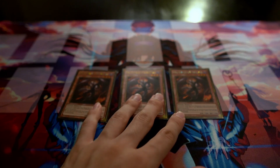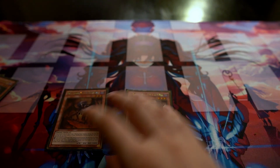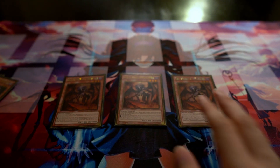First up, triple Farfa — honestly the best interruption in the deck out of the Burning Abyss monsters. When he's sent to the graveyard, he banishes one face-up monster on the field until the end phase. It's really good in the grind game; even though the banish is only temporary, being able to stop your opponent from making plays for the turn is very solid.